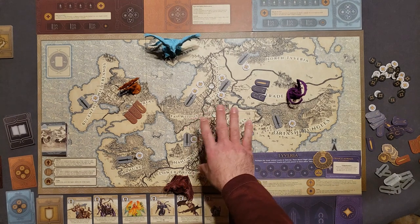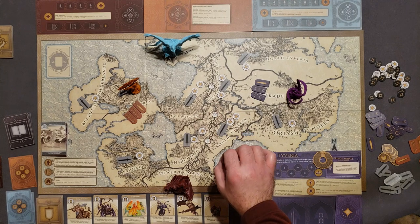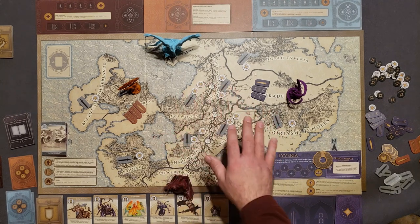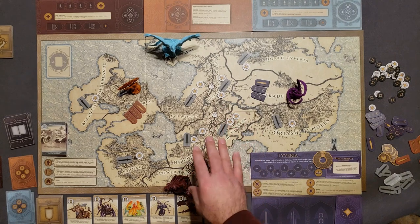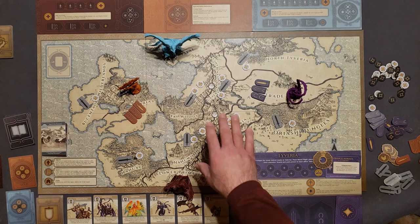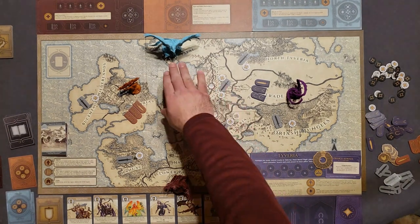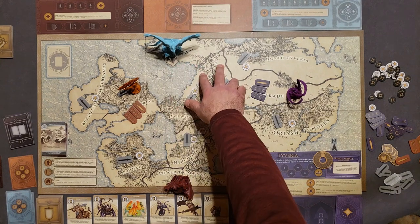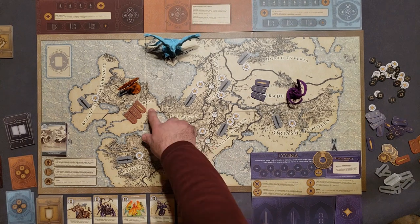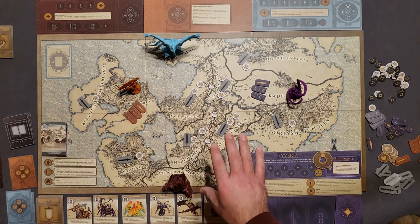Now these areas are going to attract everyone. When the Faceless moves or attacks, they head towards a focus region — the closest region with the most power. For Fulgen that could be these two regions, for Magnifex these two, and for Elaria it's going to be Phi Woods. I have to keep that in mind as I go.